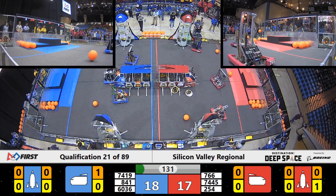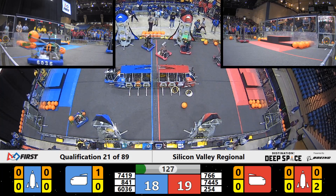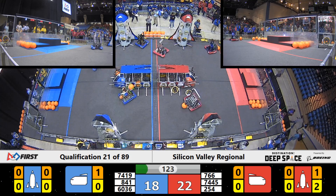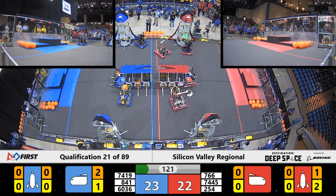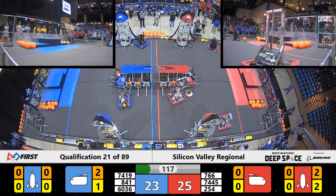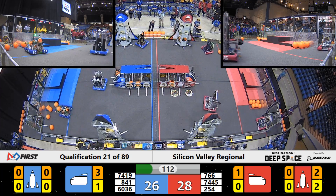Let's see what they are able to accomplish here in the remainder of the match until liftoff, and they're able to load this cargo and prepare these ships for liftoff. Cheesy Poofs — they've already got a couple of hatch panels on the Red Alliance rocket, and they're getting some pieces of cargo loaded in as well. Looks like there's two in there so far for the Red Alliance.